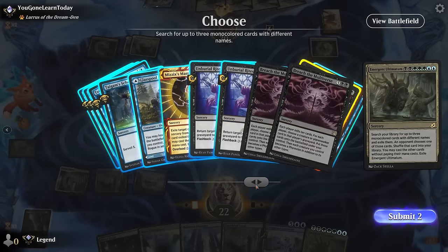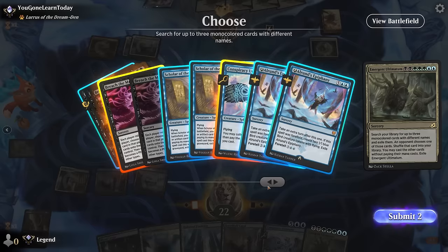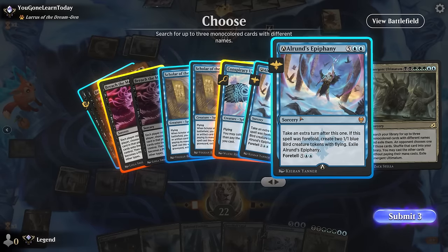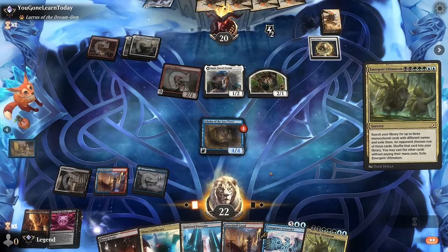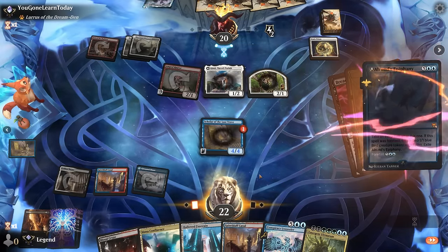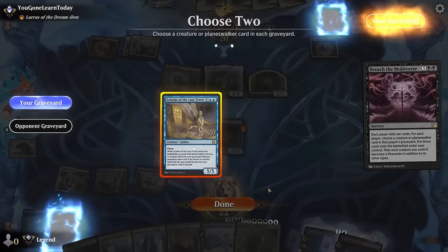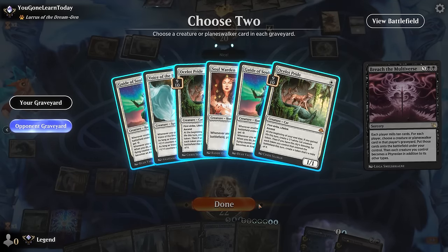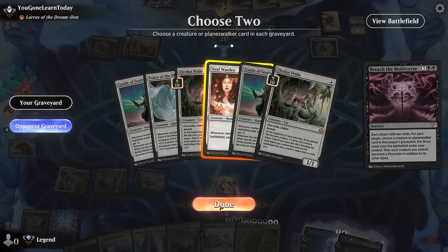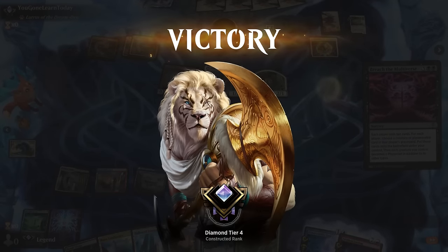We could also go for Persist to bring back another Scholar. Now we go for Breach, then Conspiracy Unraveler and Elrond's Epiphany. We can also go for Unburial Rites to get back another Scholar. We have nice options either way. We don't get the Unraveler but we can Breach and get back our Scholar. From the opponent's graveyard - since we won't be gaining life for Ocelot Pride, we make it Guide of Souls or Soulwarden. Our opponent has seen enough - we can chain together enough nonsense to win the game.